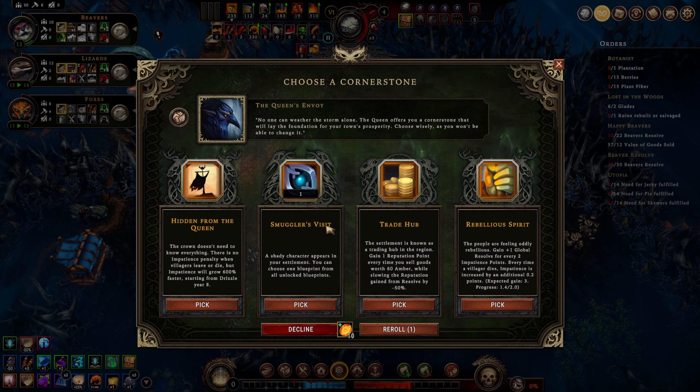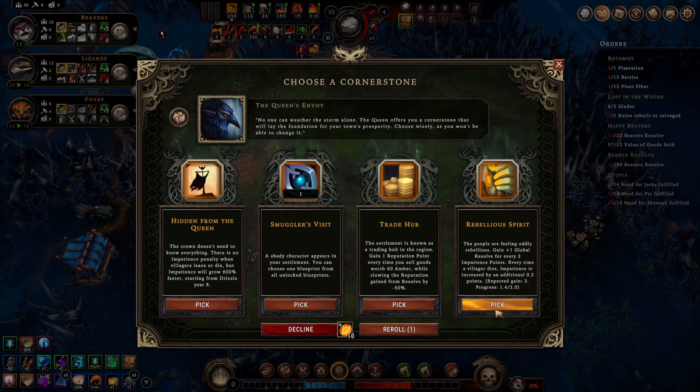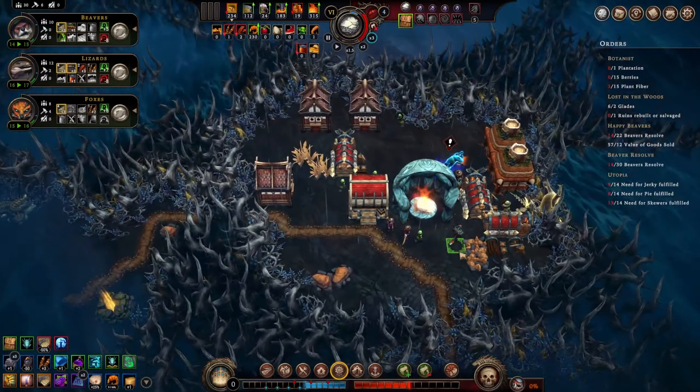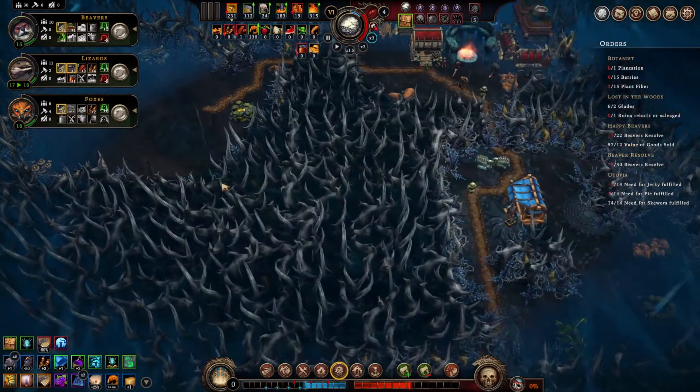Let's see what it contains. Hidden from the Queen - not going to worry about that one. Smuggler's Visit - a shady character appears in your settlement and you can choose one blueprint from all unlocked blueprints. That is pretty cool. However, I see on the right side one of my favorite cornerstones - Rebellious Spirit! We'll take this - global resolve for every two impatience points, so right now we'd be gaining plus three global resolve for all of our guys.